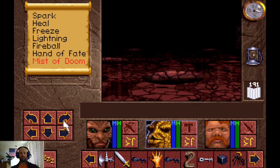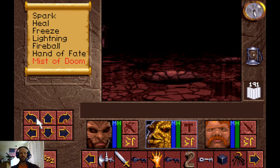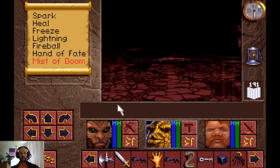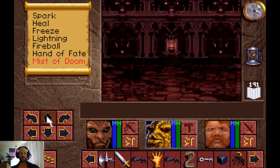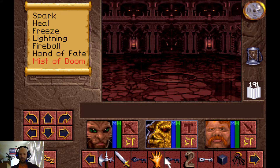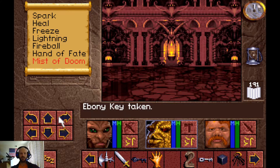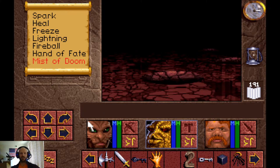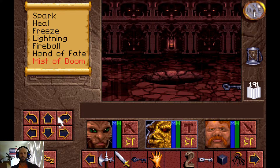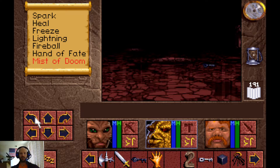You'll probably spend a lot of time backtracking and going over the same areas because you completely lose yourself as you spin. Things do get a little bit easier as you put items down, because you can see the item on the ground and use that as a bit of a guide to tell where you have and have not been.